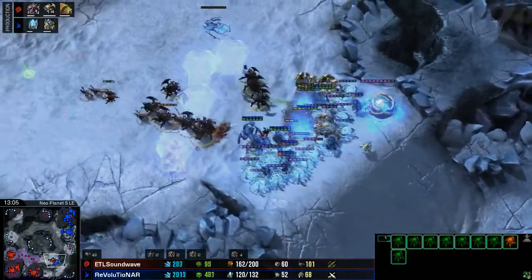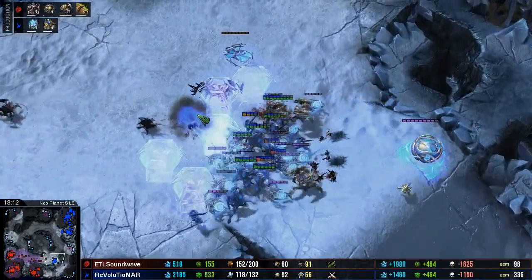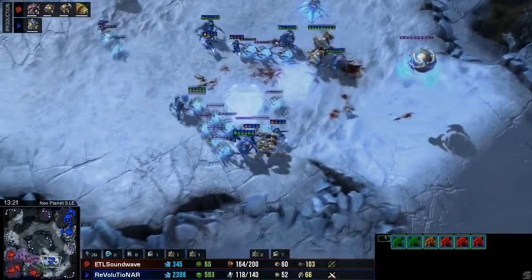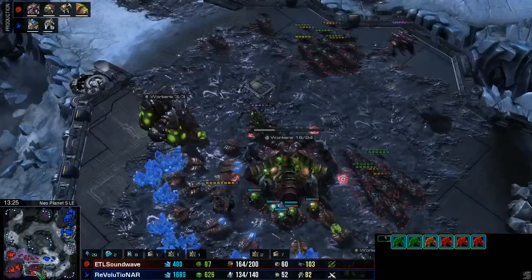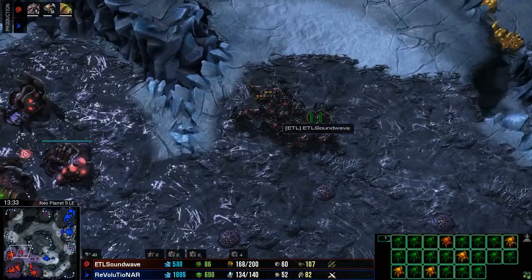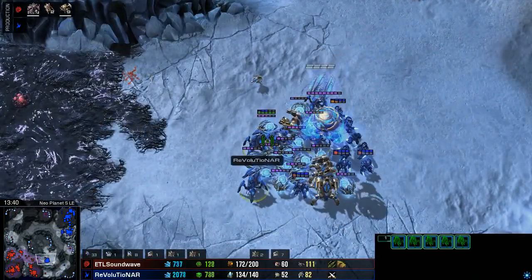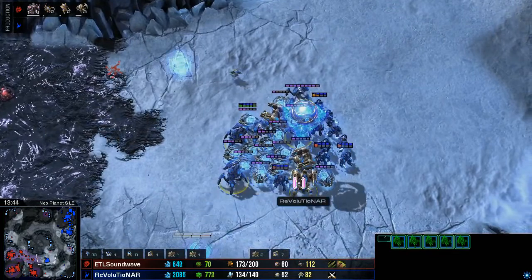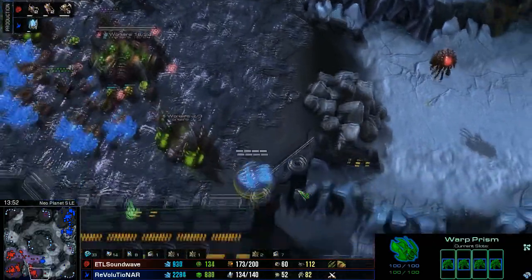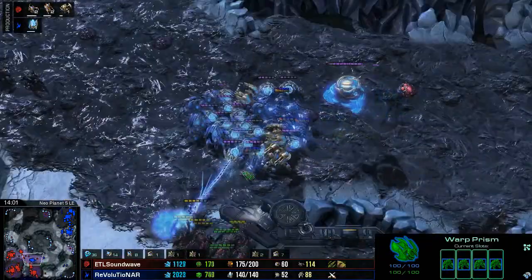Soundwave really does not have too much on the map at the moment, and he's going to get caught out yet again. Some Roaches getting caught behind the forcefields there, their bodies exploding across the snow, and the Immortals, Sentries, and Stalkers all just start wiping the slate clean. Revolutionar is going to march forward with so many sentries. We need to see those Hydras coming out from Soundwave as quickly as possible — very powerful units against simple gateway-based compositions, though when you add in Immortals and good forcefields the Hydras can be a little less effective.